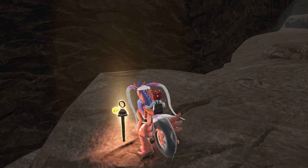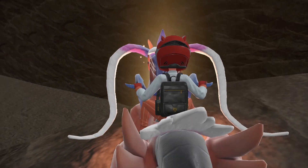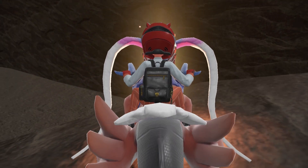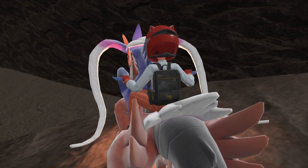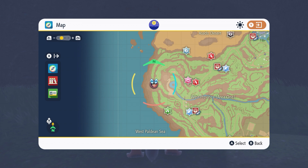You can only get Qian Pao after you collect all eight yellow stakes scattered across the western area of the South Province of the Paldea region. After collecting all eight, your character will be prompted that a shrine leading to Qian Pao has opened. Go to this location to activate Qian Pao's shrine.